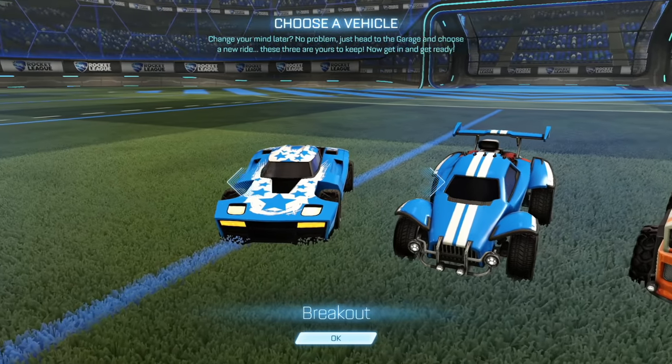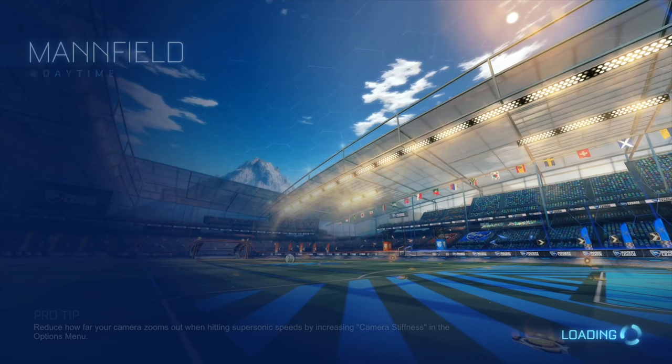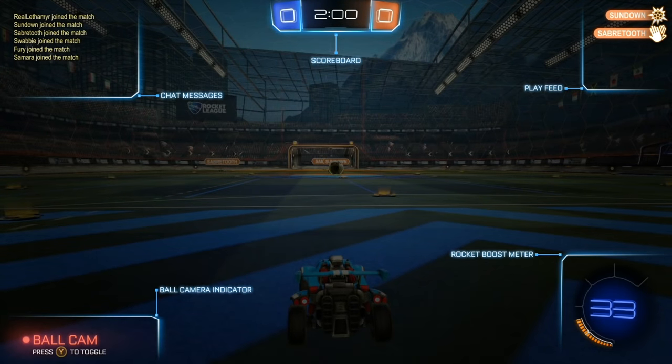You can choose between three different cars at the start — this is all you get at the beginning. There are chat messages in the top left; you can press T on the computer to type. Y is for team chat, and U is for party chat. The scoreboard at the top is useful when playing — the left score is always going to be yours. The play feed in the top right shows shots on target, center balls, assists, and demolitions.